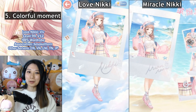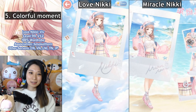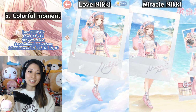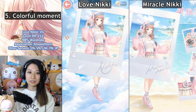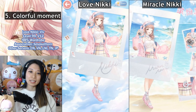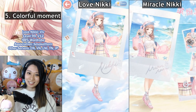At number five, I have Colorful Moment. The difference is pretty apparent here — if you look at the picture frame, Miracle Nikki's version says Nuan Nuan. For those who don't know, Nuan Nuan is Nikki's Chinese name. If this version came over to Love Nikki, players would be like, who? What's a Nuan Nuan? So when this came over to Love Nikki, it was localized to say Nikki instead. I prefer our Love Nikki version because Nikki is Nikki — that's the version that I know.